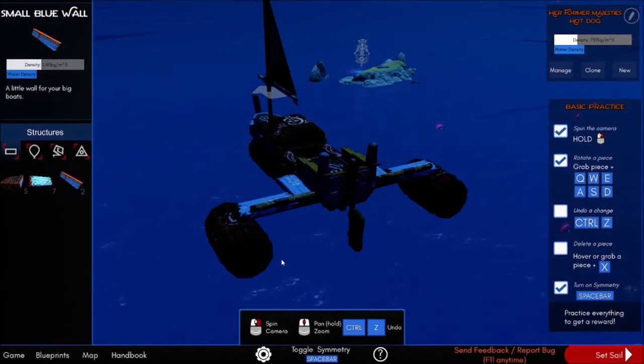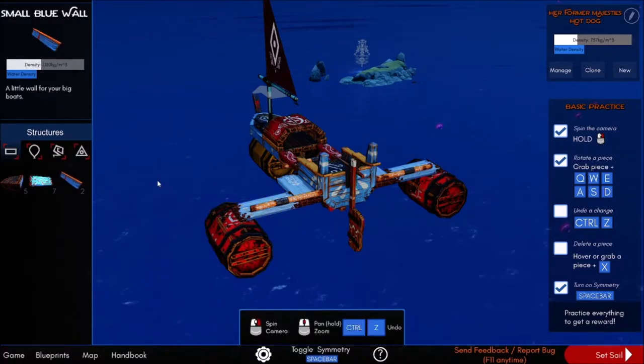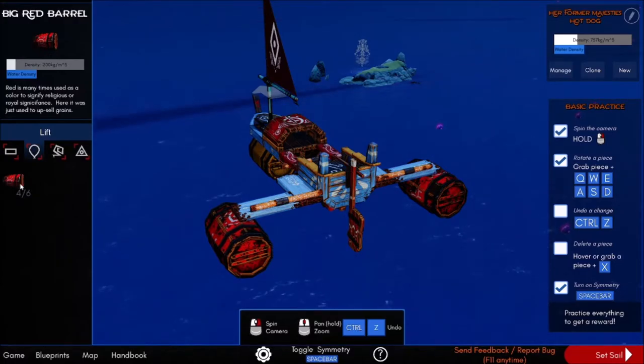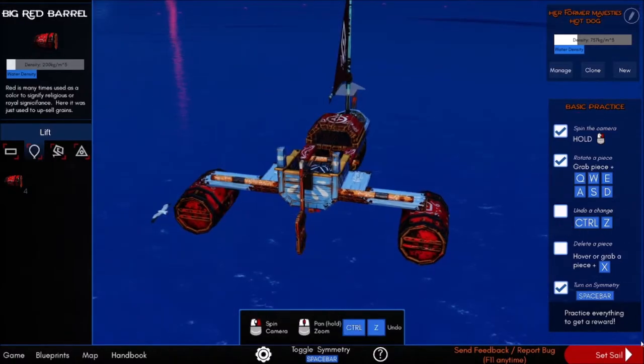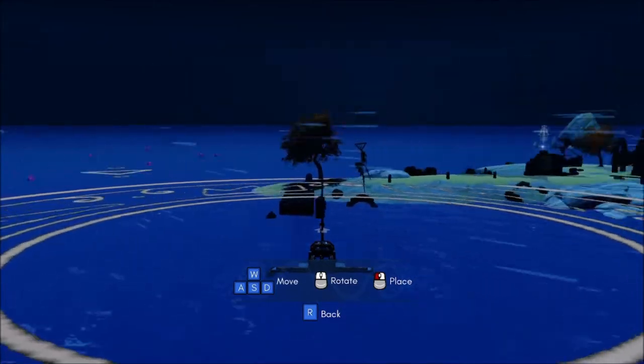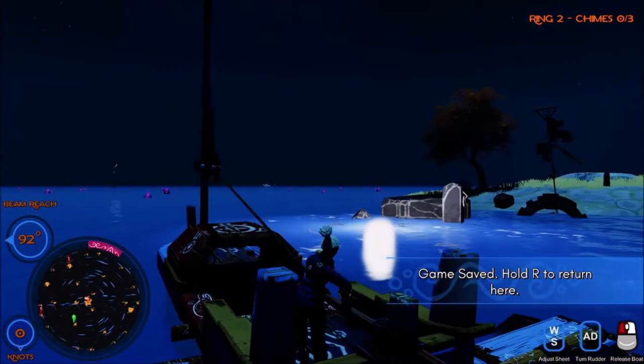I'd love to play around with the boat more if I knew more about boat physics. What I'm thinking is there's no point adding more hulls — I'd need to have a stronger ship for a particular reason. There's no good reason for having more flotation devices. Red is a color used to signify significance — it was just used to upsell upgrades. There's no point putting more floats on there because floating is not an issue for us at the moment. I can't see a way of improving the ship right now — I'm sure there are lots of ways I don't know about yet.